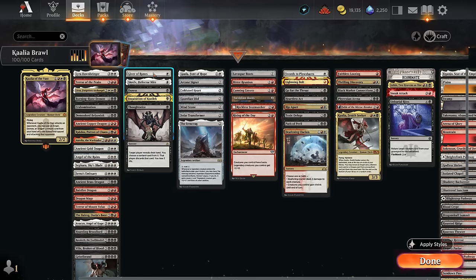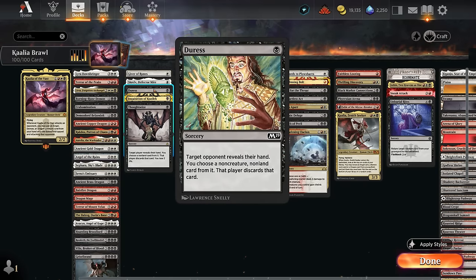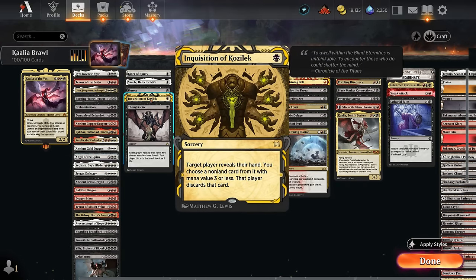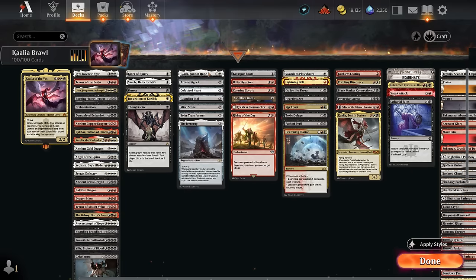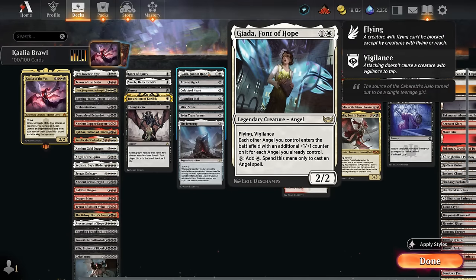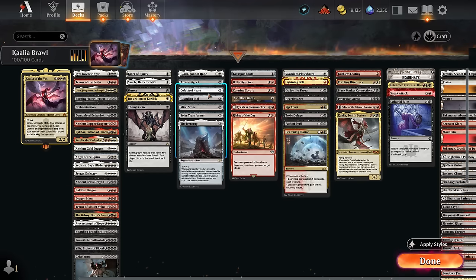For protection we have Giver of Runes and Skralve. Discard effects include Duress for non-creature cards, Inquisition for cheaper spells, and Thoughtseize as all-purpose. Ramp cards include Jada — which only makes extra mana for angels and doesn't help cast Kalia since she's a human cleric — but it's an early play for the deck. Ramp artifacts include Signet, Coldsteel Heart, Guardian Idol, Mindstone, the new Solar Transformer, and the Ironcrag.